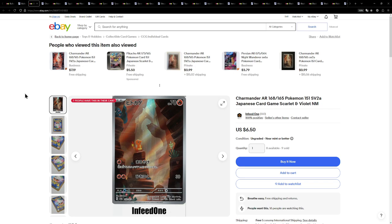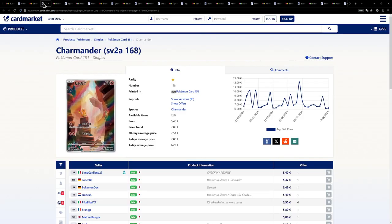Now the same goes for this Charmander, and in fact every other card on this list. All of these cards are pretty sure cheaper than their English counterpart. That will become very apparent once we look at some of the alternate arts from the Sword and Shield era. But for now we're looking at this Charmander, being available for $6.50 or on the European side just a little bit cheaper at €5.40.